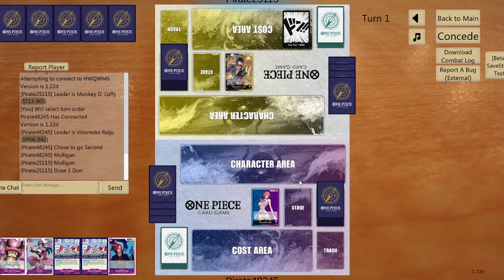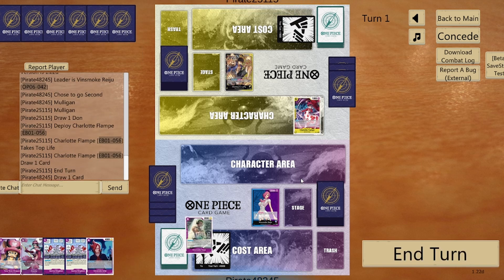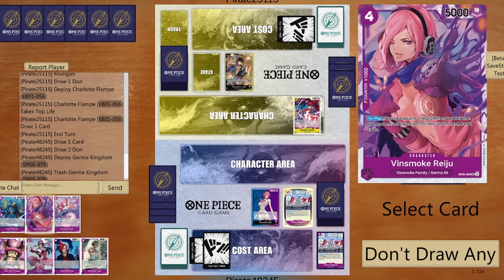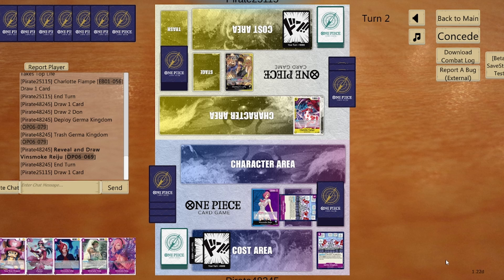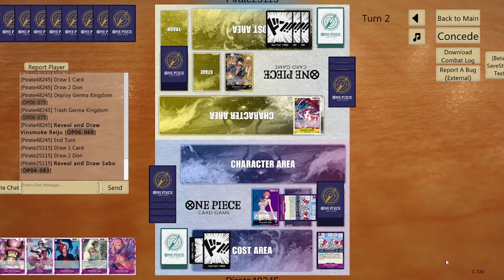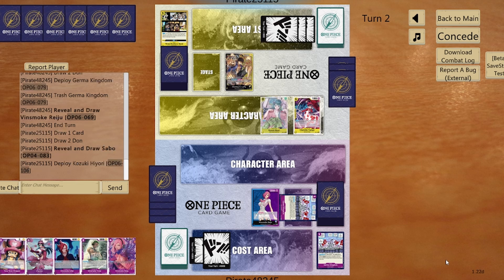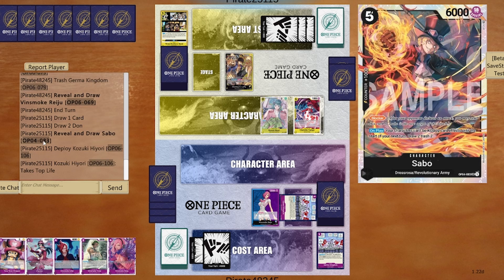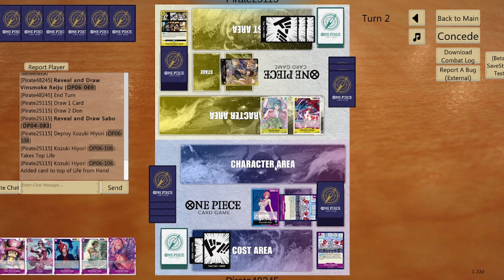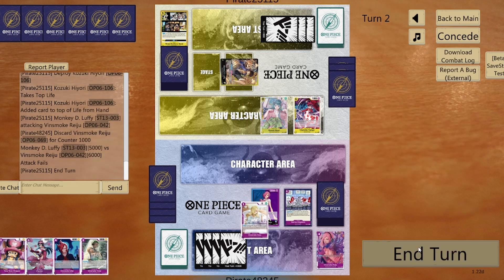We are playing against Black/Yellow Luffy. This is gonna be an interesting matchup. Let's start by dropping a stage card, getting rid of one off the stage, and grabbing the big Ranger, then passing to him. He's looking for one of the cards and ends up getting the Blocker Sabo — interesting. He's trying some shenanigans in his life. That's 5 to life and I'll say no thank you.